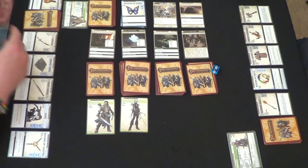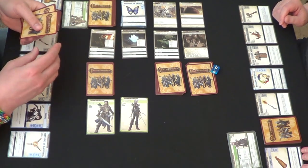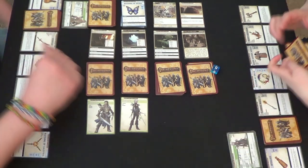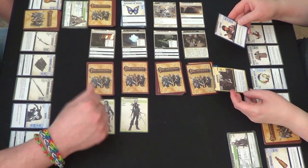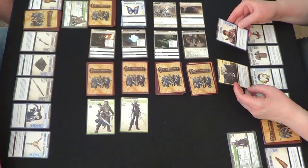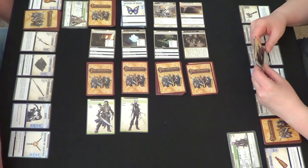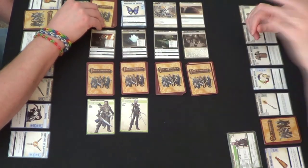Do you want to discard it right now? Yeah, let's do it. Examine the top 2 cards of your location deck and put them back in any order. What do you got? A Guard and an Ambush — same ambush as before. I guess I'll just put the Guard on top. Are you all finished? Yes.